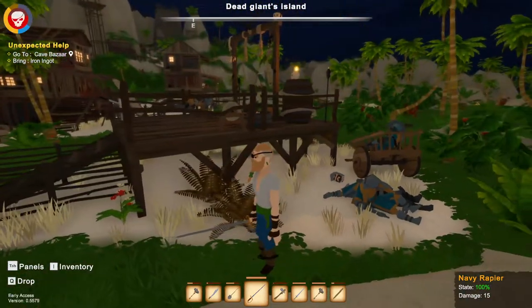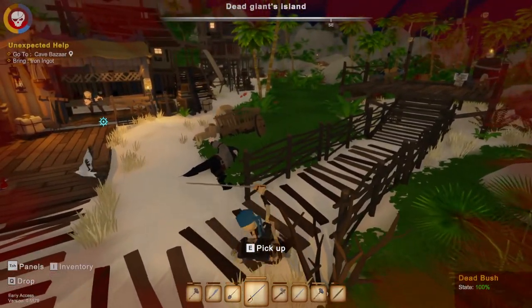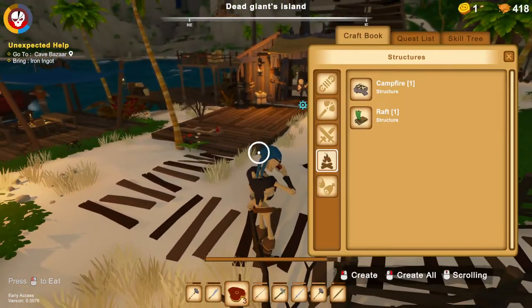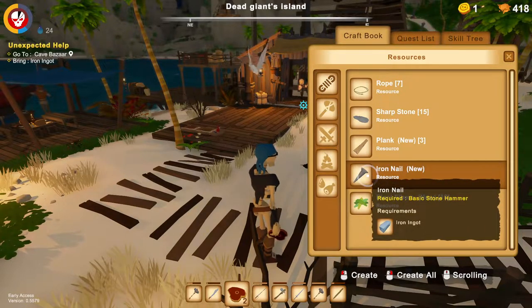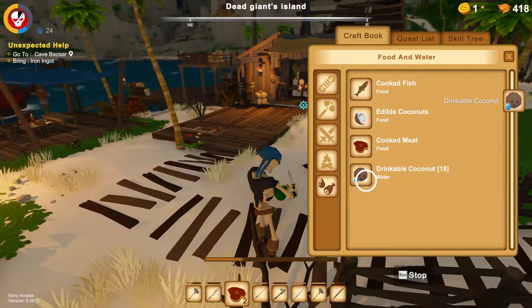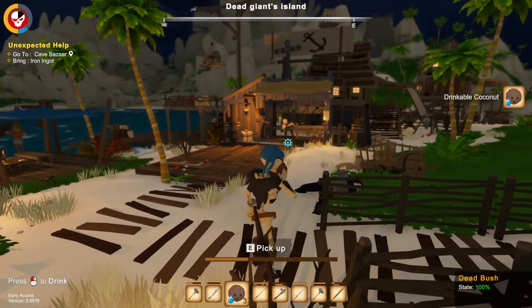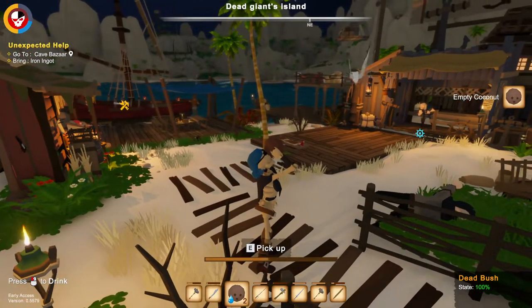Dead soldiers everywhere — the pirates were very, very busy executing everyone. This is not so bad since there's no one to hunt me down. I think from now on we'll get the craft book in this form, and every time I return I think we need water. There's also a button to craft all — I think it's right-click to craft everything of that particular item.